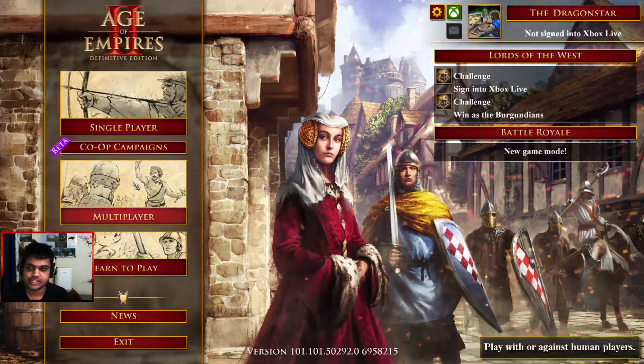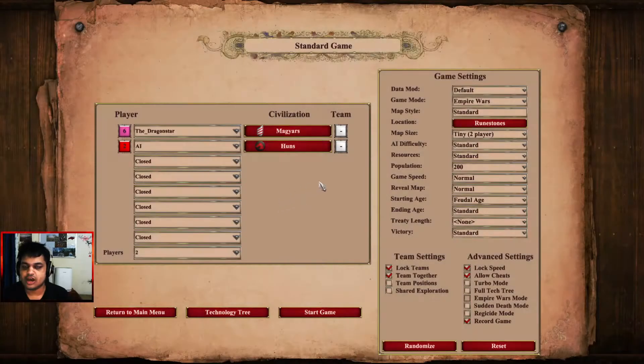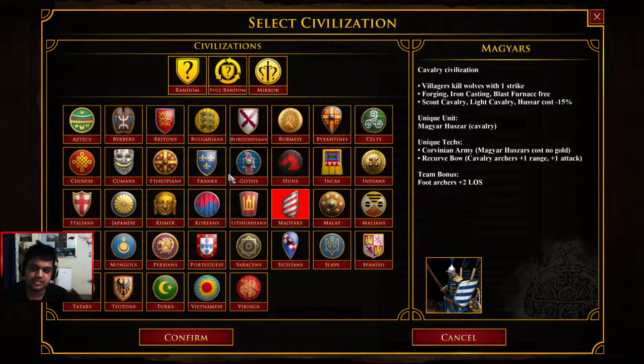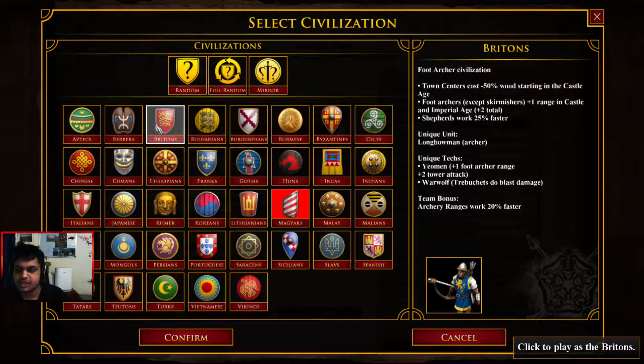This is the second variation of opening scouts transitioning into archers — this is what concluded the scout opening in Empire Wars. Now for the second variation where you can open straight archers, my top three civilizations I would recommend are Vikings, Mayans, and Britons.